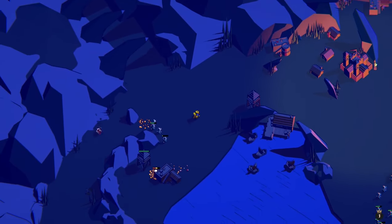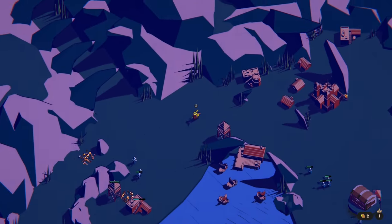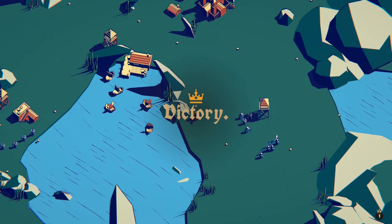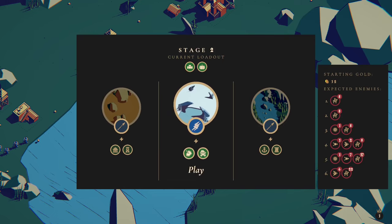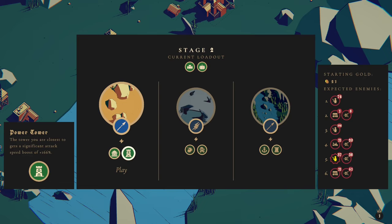We managed to do that one. Gold bonus — let's continue and then we get to select another level. The power tower would be pretty good. The ancient shrines I'm less bothered about. Oh my God, how many enemies are coming? We've got elites — 198 in round three. Jeepers. Wow.